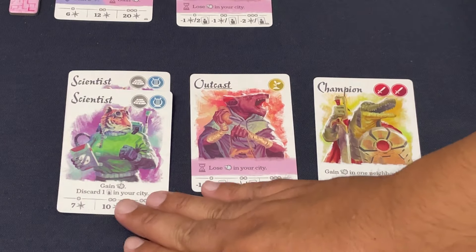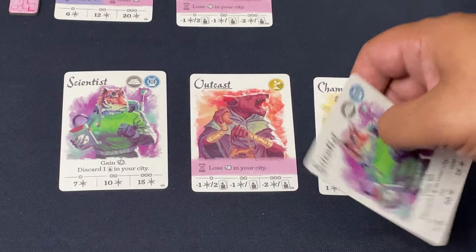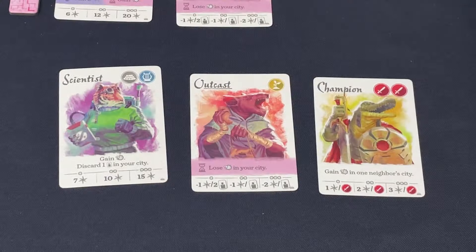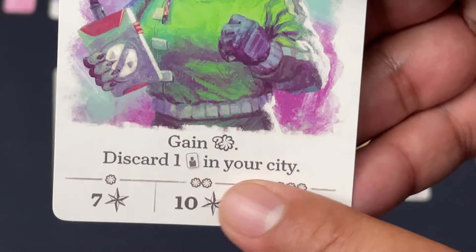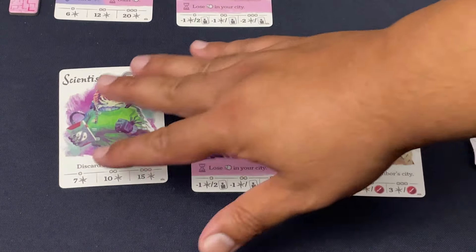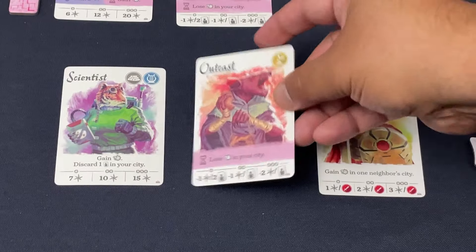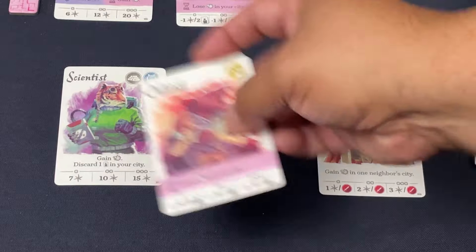Let me demonstrate an action. I'm going to play the scientist. The scientist gets played and I do the action: gain that level's amount of points. I have two scientists — level two — so I gain 10 points, which is a fabulous start. However, it comes at a cost: discard one card in your city. That's the management — you can score big but must ensure you can score in the future. In this case I have this outcast who will lose me points at the end of the game, so now that I played the scientist I can discard the outcast.